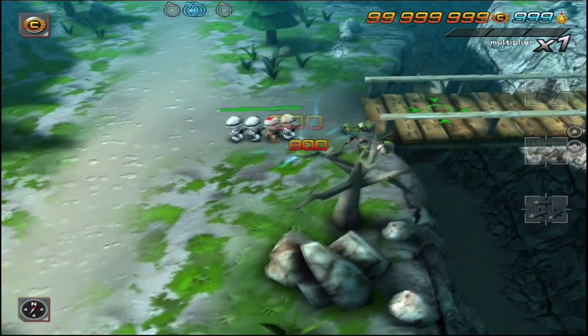We've rescued three prisoners, we take out the last of the soldiers and then move to the extraction point. And that's how you beat mission five.